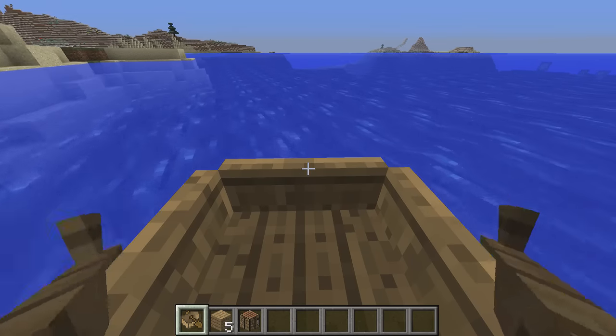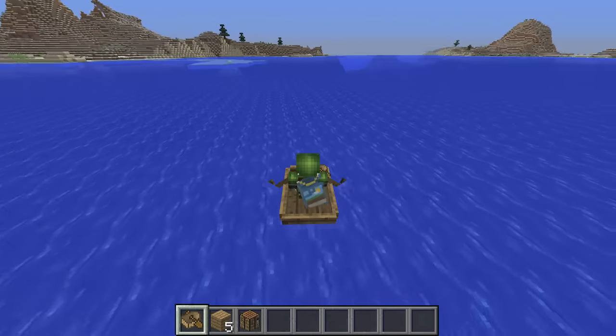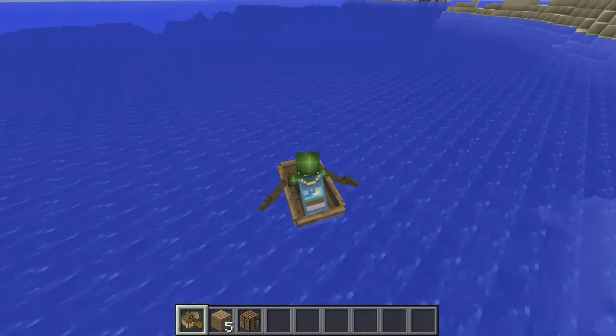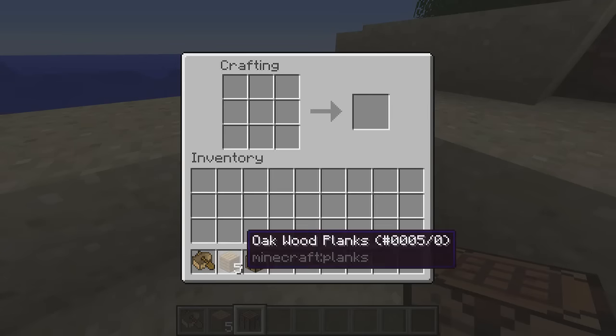Now let's move on to boats. First of all the big changes: forward movement has been changed back to holding W, back from the paddling action of A and D. That also means that you can now go backwards by holding S, albeit slower. And the crafting recipes have changed — they no longer require a shovel to craft.